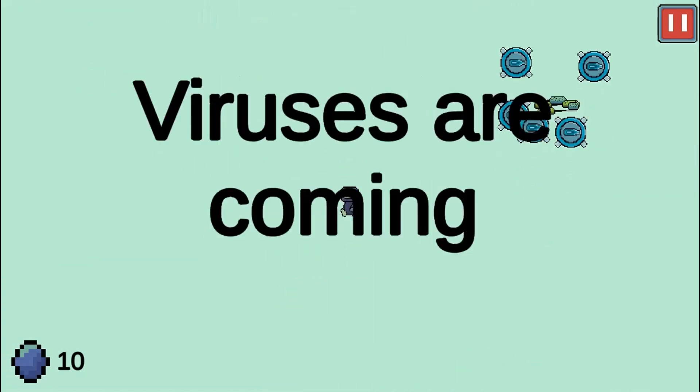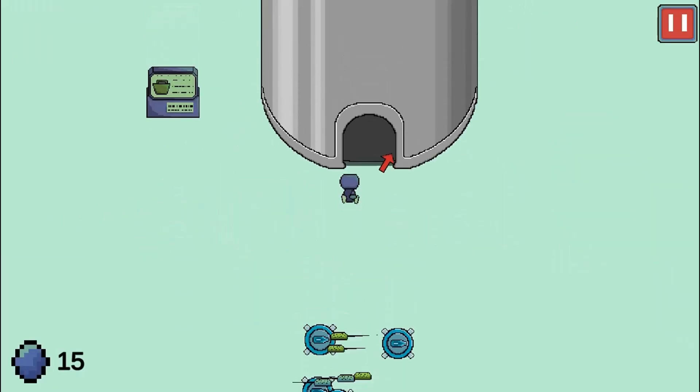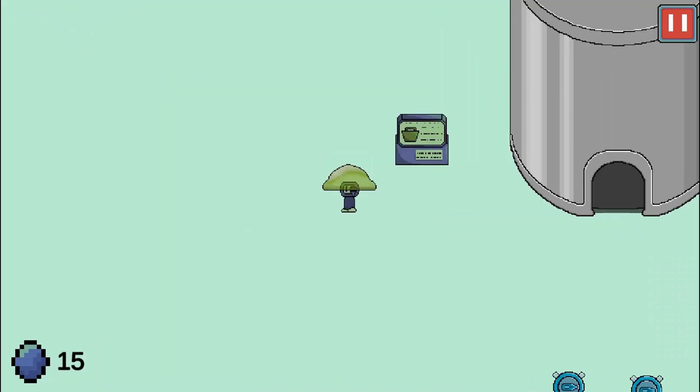Use the arrow keys for movement and the spacebar to pick up or drop items or shoot. You will visit the shop to purchase items and you must use the mouse to select the items you wish to buy.